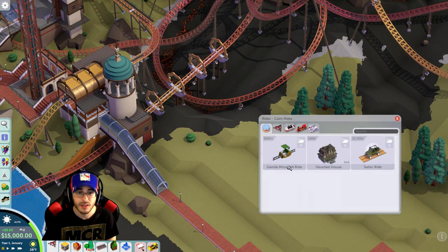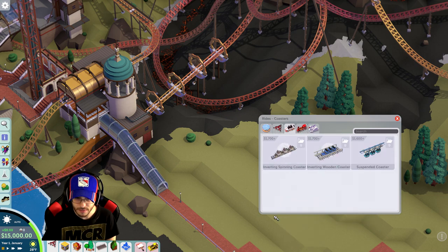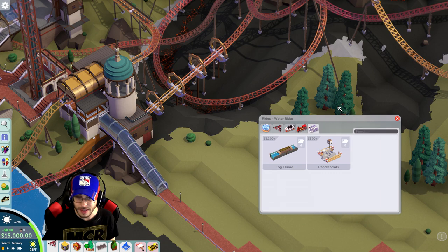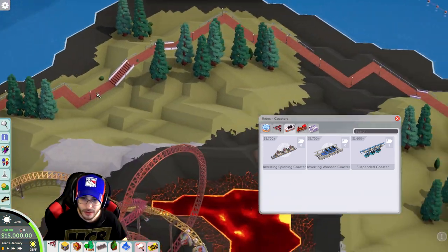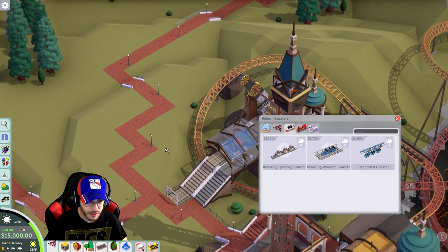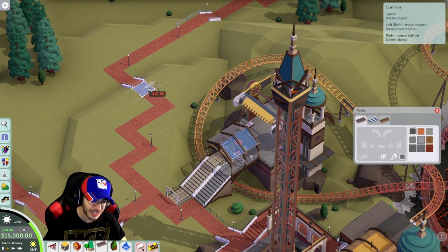We need a few thrill rides — not many calm rides. Coasters: we have three of them, one is already here. We have an inverting wooden coaster and a suspended coaster. I also got the newest DLC, Booms and Blooms. We're going to start with a roller coaster. I can't build while the game is paused — I'm screaming. We're going to cut off the path right here. This level has an optional challenge that requires you to win without building anything. I can't even delete the paths.